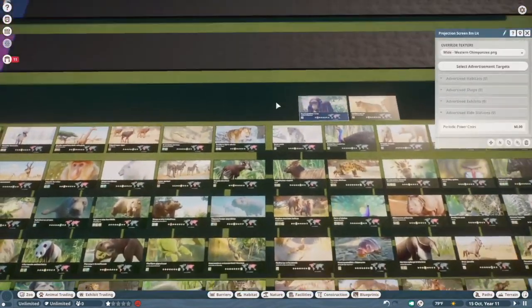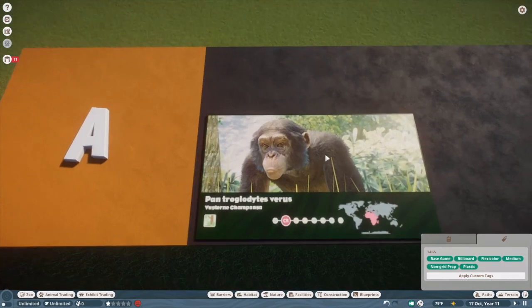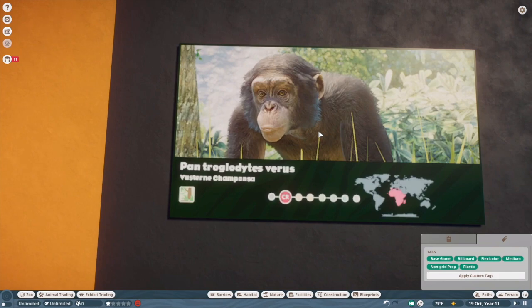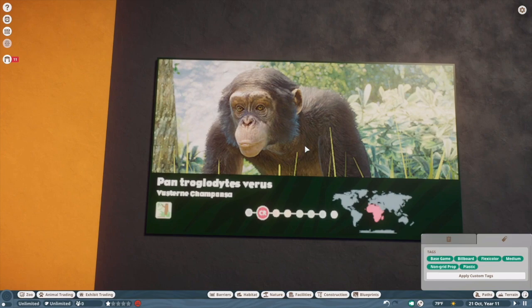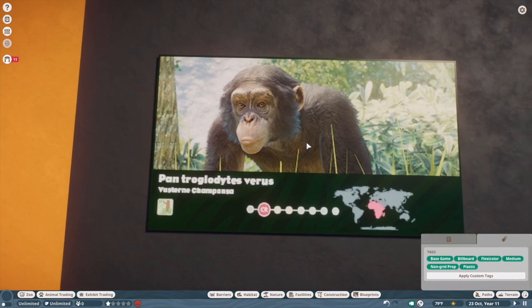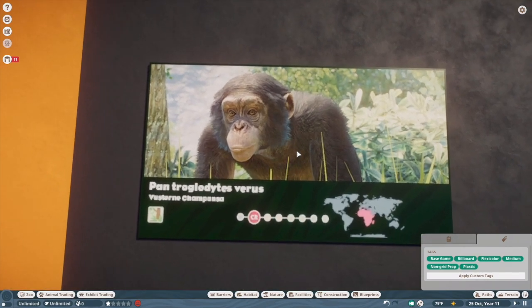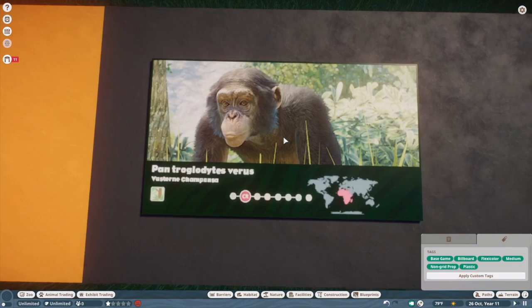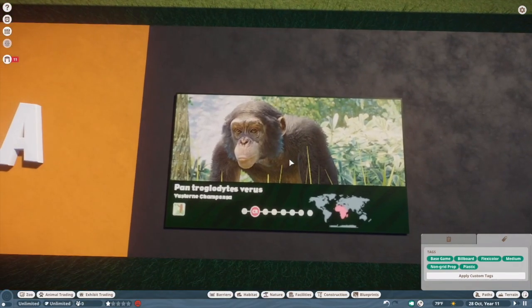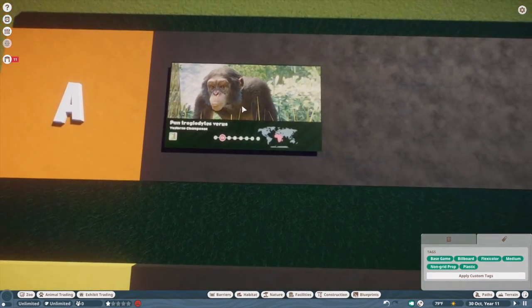Next, we have the chimpanzee. My only problem is that the skin color is inaccurate. Some chimps have black fur and sort of pale peach-colored skin, but I feel like the majority have much darker faces than this. I think this specific coloration is for juveniles — they slowly grow into their darker color. Most chimps I've seen have almost gray or black-colored skin. It's a really nice model though, so I'm going to put it in like low A.